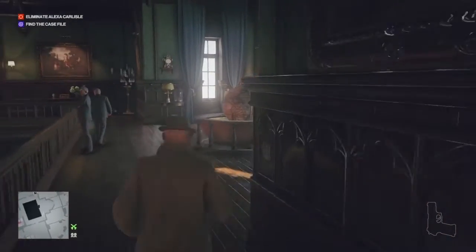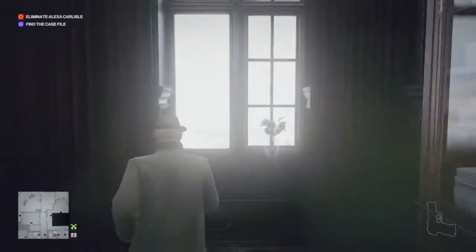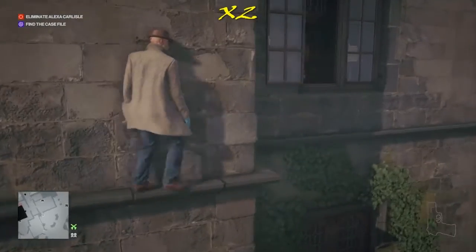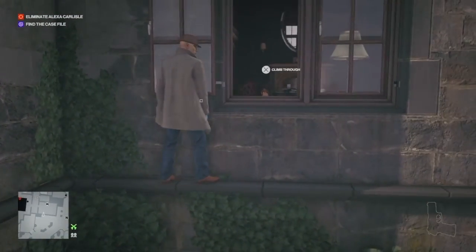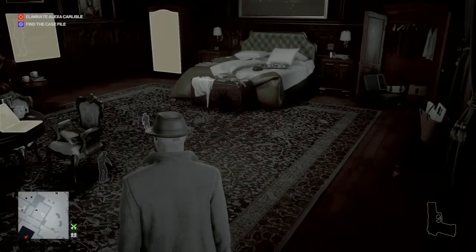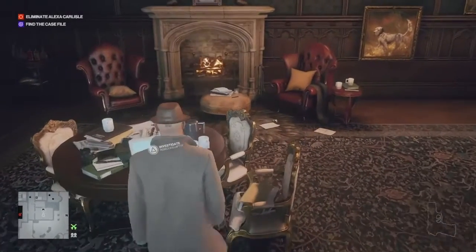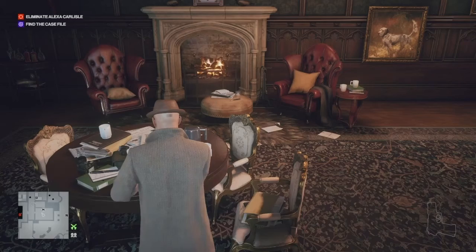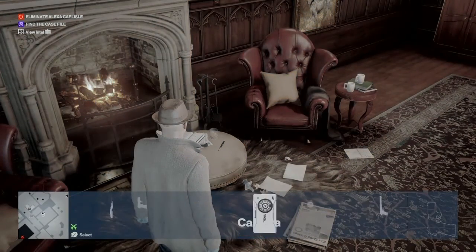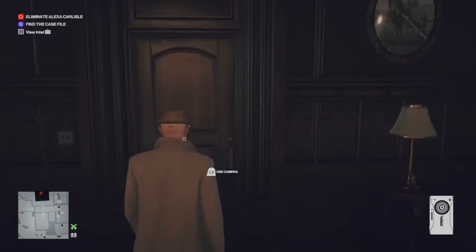Moving in an anti-clockwise direction we head to the far corner of the building for our third bedroom. We duck out the window and around the outside again — or use a lockpick or crowbar to bust in directly. In this room there are only two items: a laptop and a letter on the buffet by the fire which we need to scan. There is also a secret passage accessible via a painting on the wall, but we don't need it today. That's all three bedrooms done.